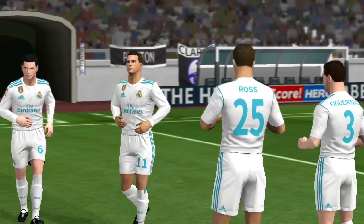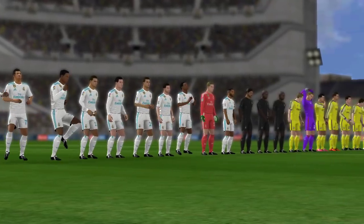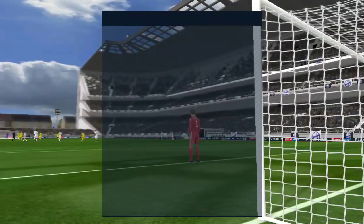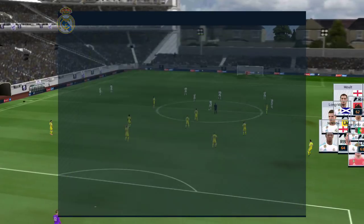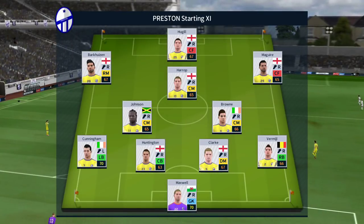The players are out now for the opening fixture of the academy division. Both teams are looking to work their way up through the divisions to the prestigious elite league. We've just got the team sheets in, let's see how they'll line up. The home team have been announced, and the away team have gone with their formation.